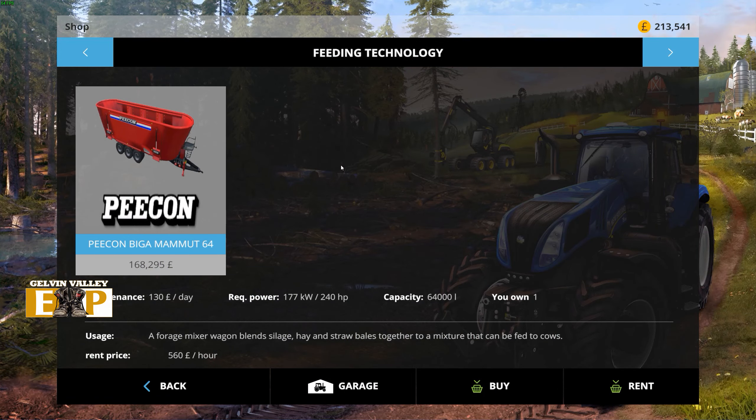Here we are in the mod section of the feeding technology. This is the Pecan Bigga Mammut 64 — 168,295 euros, dollars, whatever your currency is. It holds 64,000 liters. That's quite a lot — a little over three times what the standard mixed ration towable mix feeder pulls.